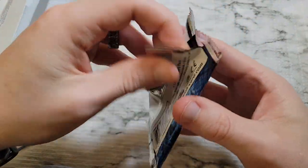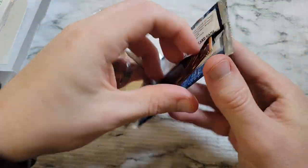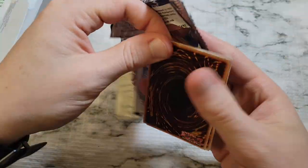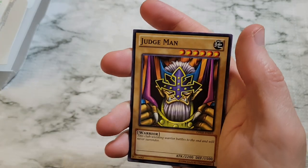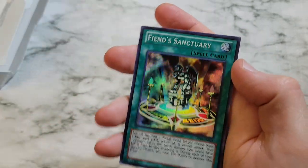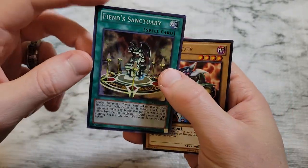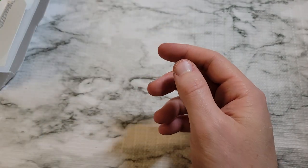I wonder if these are scaled based on damage to the sides or how it's crimped. What are the chances — haven't gotten anything good yet. White Dragon Ritual, Judge Man, La Jinn the Mystical Genie of the Lamp, Fiend Sanctuary, and Vorse Raider. We did get a holo — that's cool — actually got something decent: super rare. Then Dark Saviors is next.